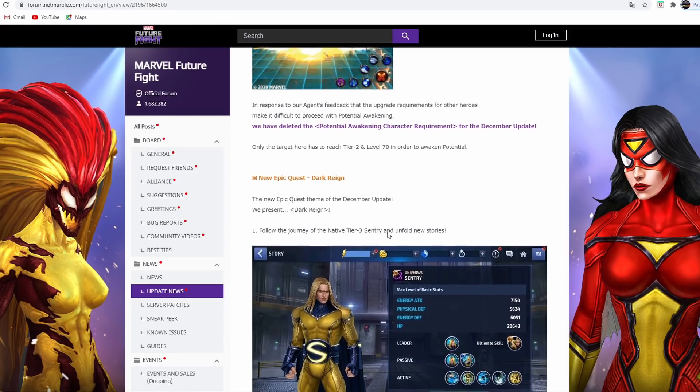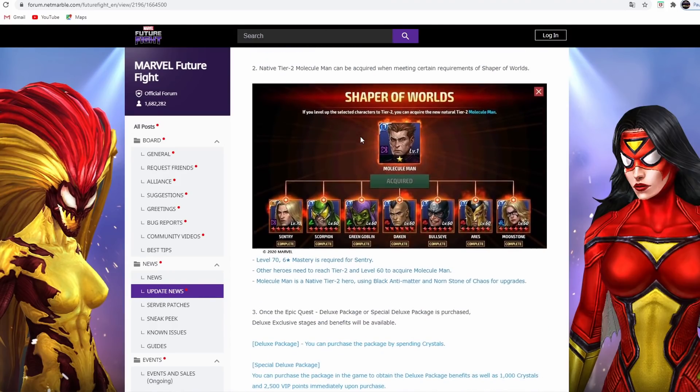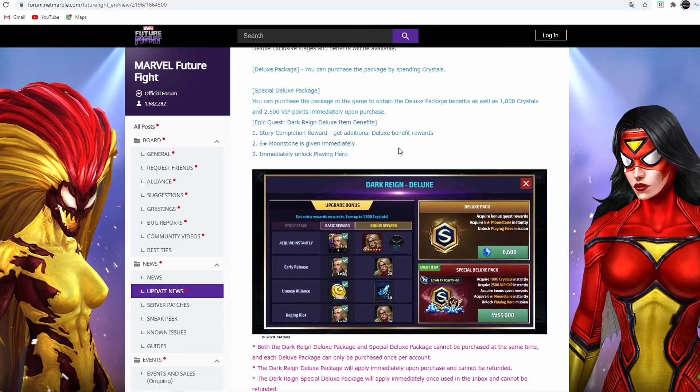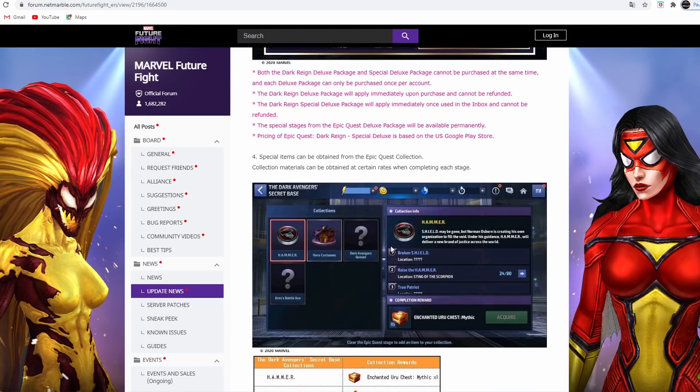The new epic quest is Dark Rain - you'll be playing with Sentry. You have to unlock all these characters to tier 2, then Sentry tier 3 to get Molecule Man. The deluxe pack is available for 600 crystals or real money, which is actually a better deal since you get crystals in return. Most of us are free to play now, so we're probably just going to grind out crystals and buy the pack that way to get Moonstone.